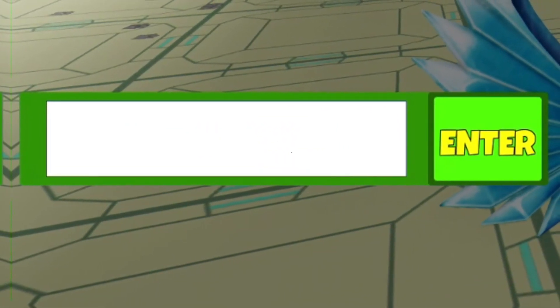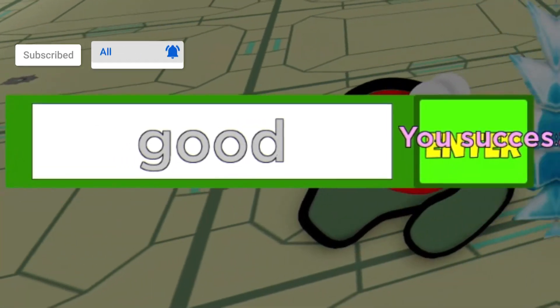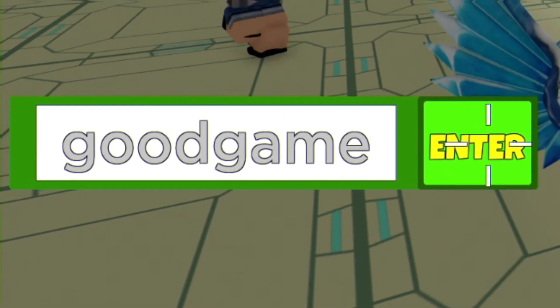The first code today is going to be the code 'good.' Go ahead and put this code in and click on enter. That will give us 3,000 coins, which is awesome.